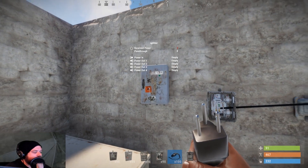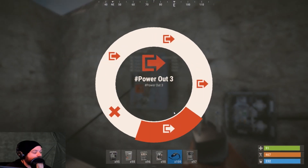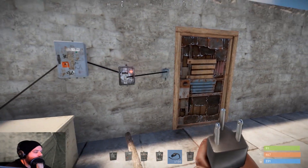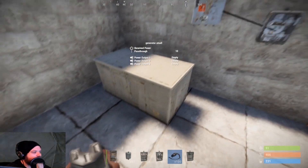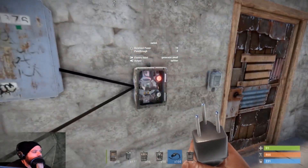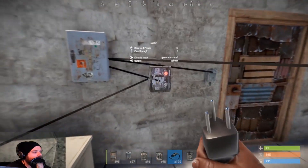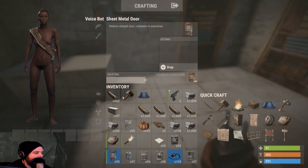Then we've got the splitter. This allows me to put power in and have four outputs. For example, I use the first output and it works. I could also have a second door — I take another output to its power in, make the switch the main input. Now when I activate the switch, both doors have power and I route my outputs to them, controlling two doors with one switch.